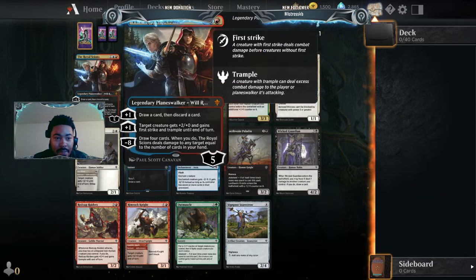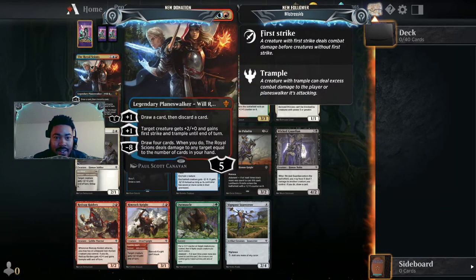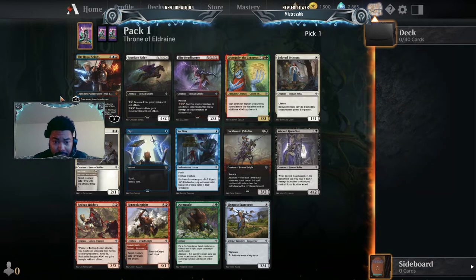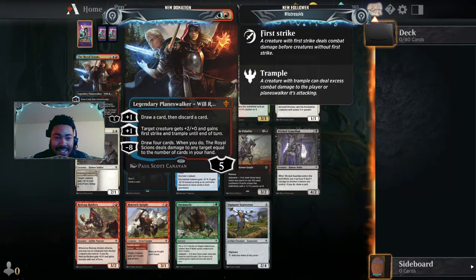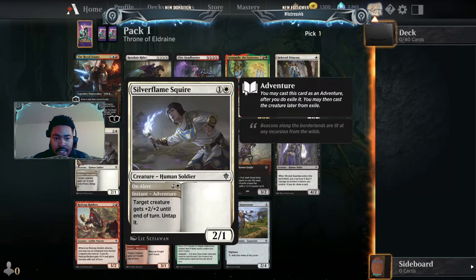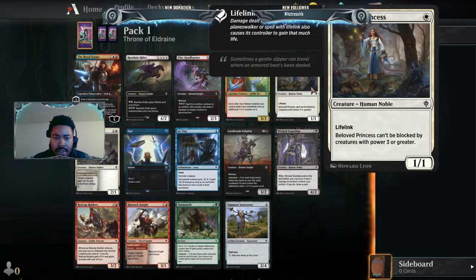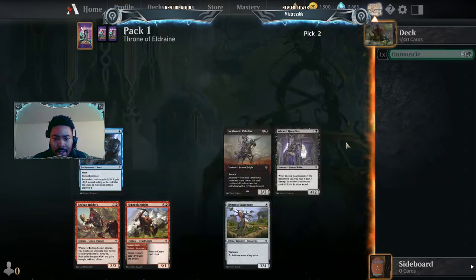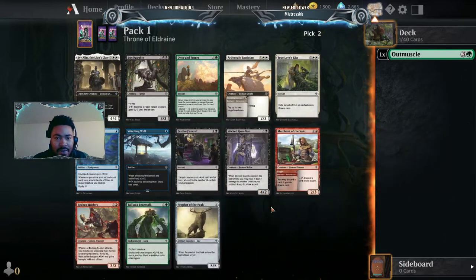Our mythic here is the Royal Scions. I've picked this before — I just do not like the red-blue draw-two strategy in this format. I can't assemble it properly. Scions is definitely a bomb in my opinion, but I'm not the best one to run it. I'm not gonna fall for the Rimrock Knights this time — I'm gonna grab an Outmuscle and see if I end up in green.